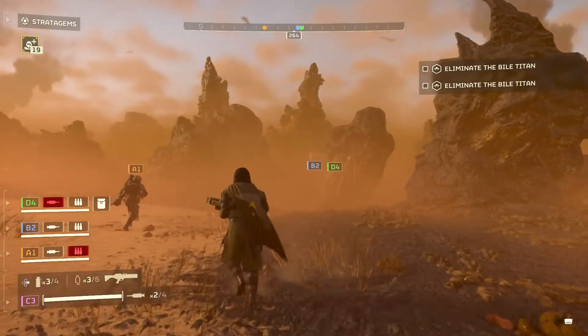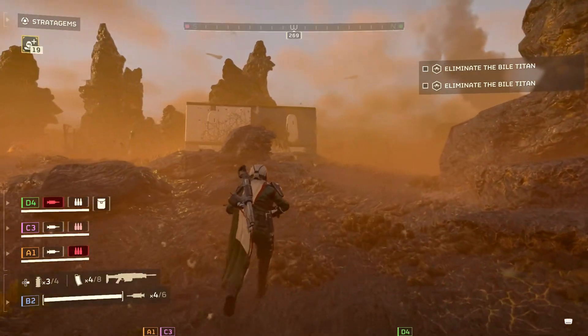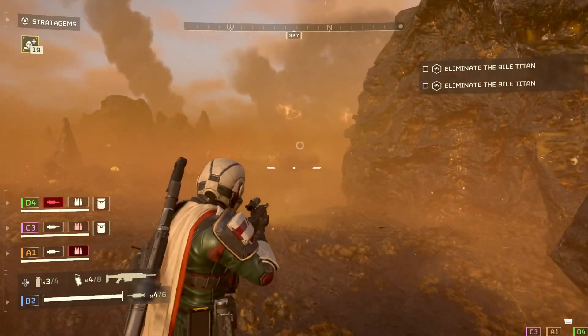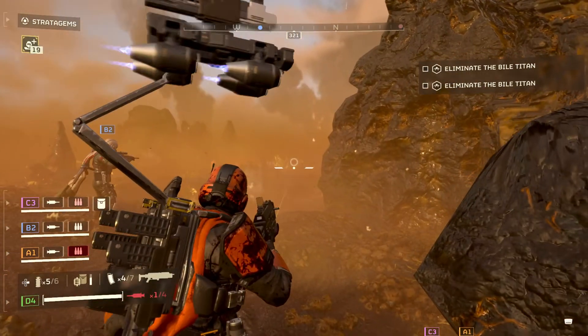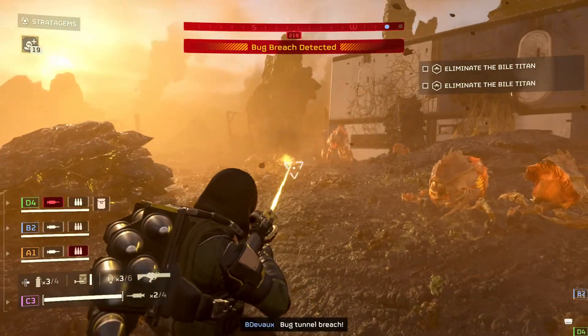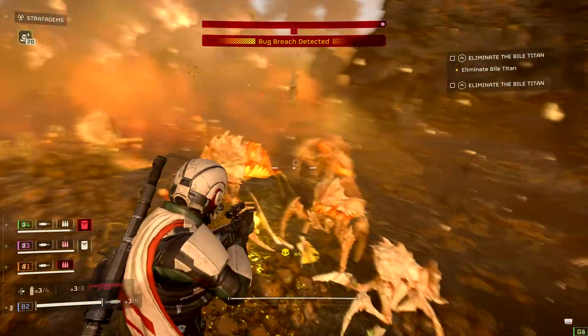We need to find the Terminid Bile Titan. I think it's this way. There's some enemies here. I'm covering you on the right. We're covering your rear. There's loads of them.